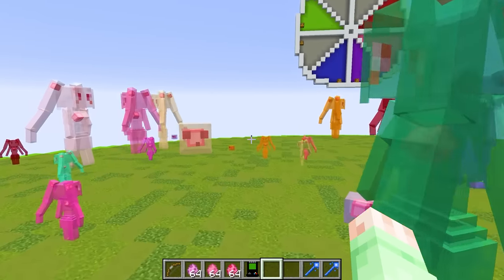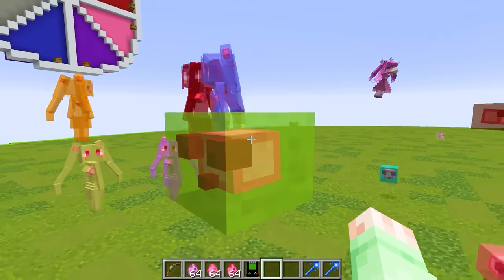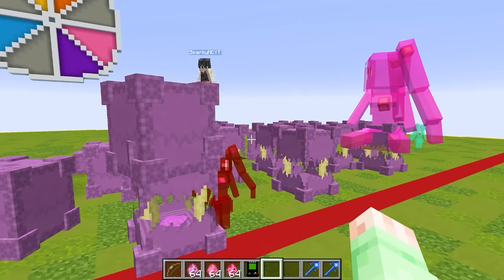There are slime girls in there. I guess there are just different variants of slimes — pink slimes, blue slimes, green slimes. I got everything. That's crazy. And my shulkers aren't really doing anything, they're just sitting there.